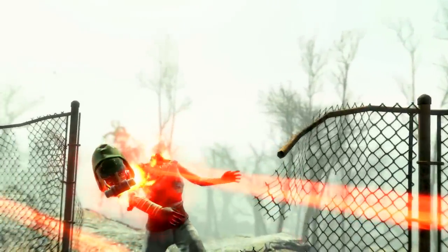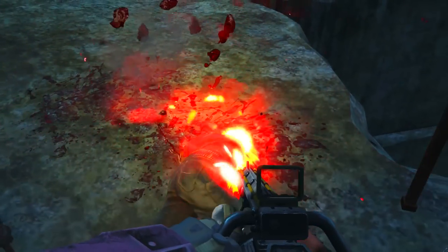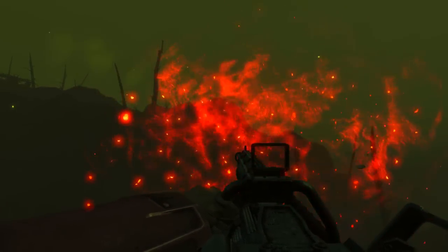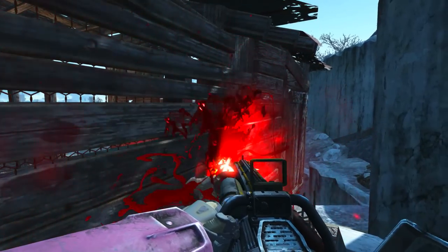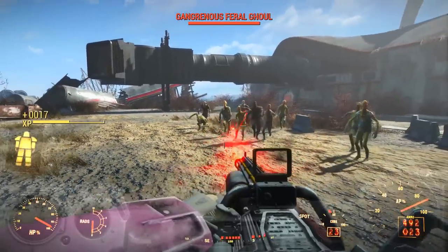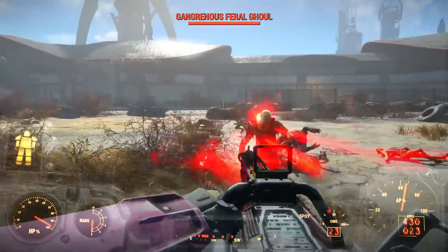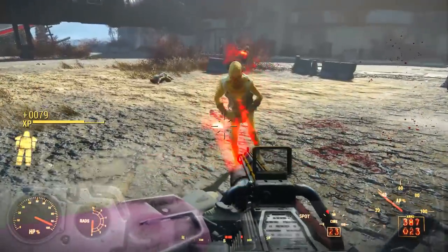Now let's look at Final Judgement with the charging barrels modification. The charging barrels increase the damage quite a lot but drastically reduce the fire rate. Although this may seem like a downside, the damage increase is not paralleled by the fire rate reduction, so the charging barrels actually deliver a lower DPS than the standard barrels. On the bright side, you will miss much less as you have more reaction time between shots to adjust your aim, and you will conserve much more ammunition.